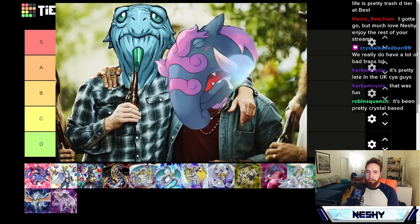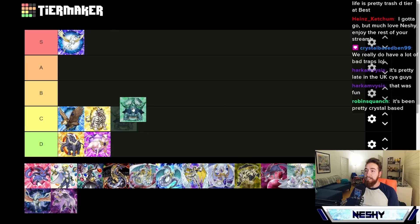Emerald Tortoise is really funny with Baguska, but it just doesn't make the cut. It's really good in Tier — Tier players would be like, 'man, Emerald Tortoise, A tier, 100%.' But for us specifically, he just fills the role in Overdrive.